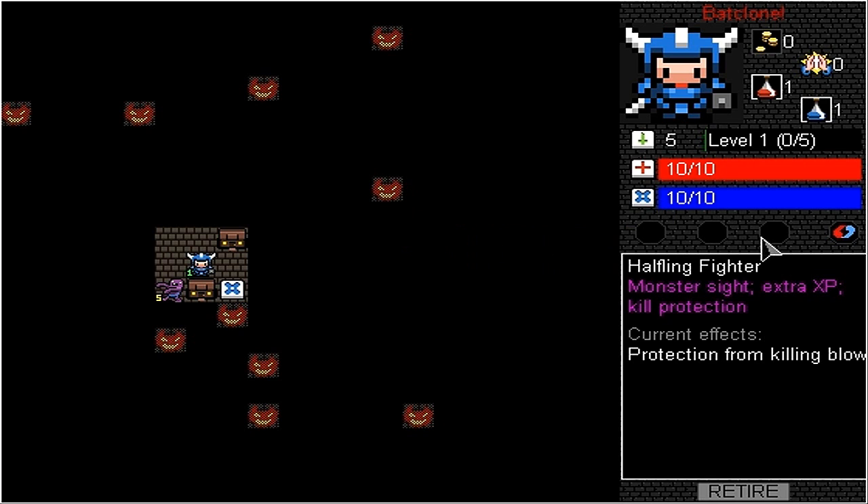Right here, three little things are skill glyphs — pretty much just like a spell. You can carry around three spells and they'll use your mana. This is our description: we have monster sight, extra XP, current effects, protection from killing blow.